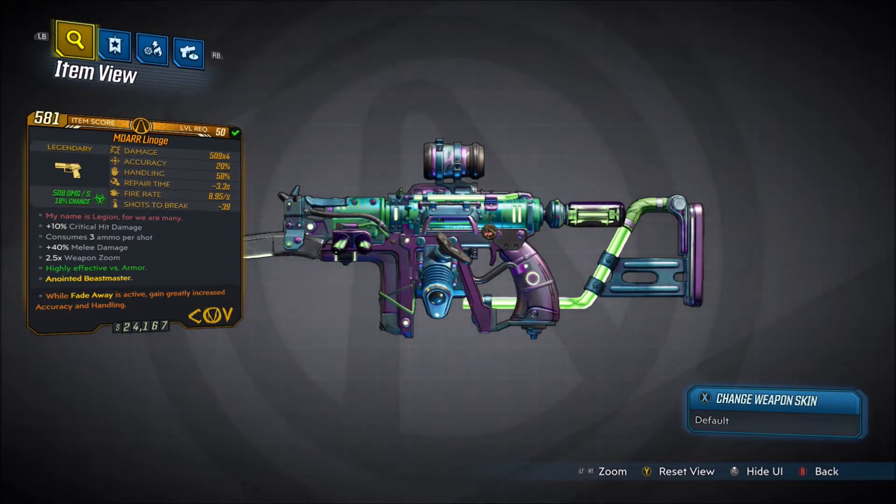Now the red text for this weapon says, 'My name is Legion, for we are many.' Plus 10% critical hit damage, consumes 3 ammo per shot, plus 40% melee damage, 2.5 times weapon zoom. This one's also anointed.